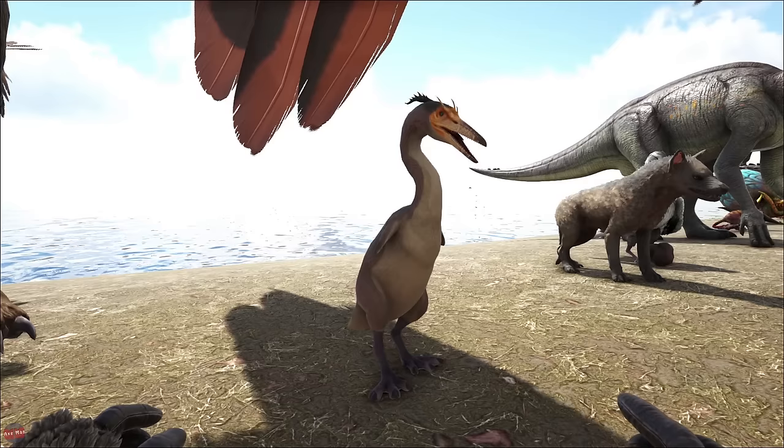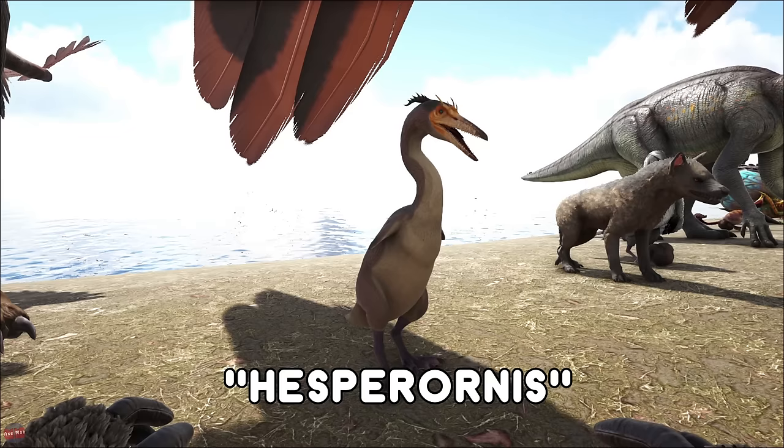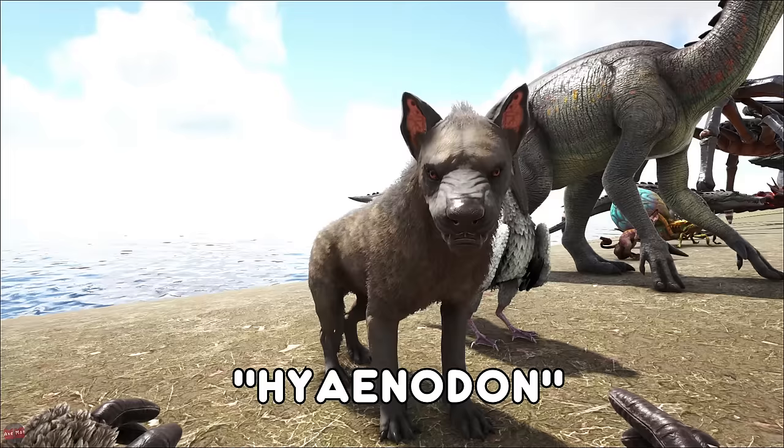The Hesperornis, this little duck creature, actually poops out a golden egg every now and then, which if you eat will give you a big boost in experience. Not many people use these, but they are pretty useful if you know how to use them right. The Hyaenodon, or the little pup — they're normally found in packs. To tame them you've literally got to pet them. They also have a saddle which you can put meat inside and it'll keep it fresh.